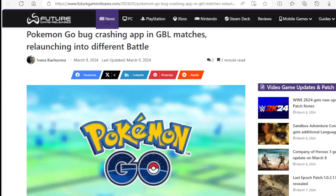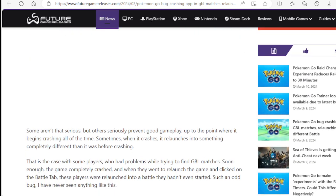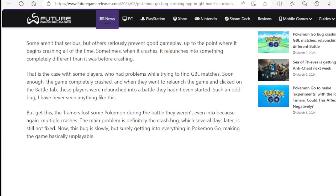There's a bug in Pokemon Go that causes the app to crash. Pokemon Go these days should be called a Pokemon bug due to all the problems that the app has. Believe me, it has many. Some are not that serious, but others seriously prevent good gameplay to the point where it begins crashing all the time.